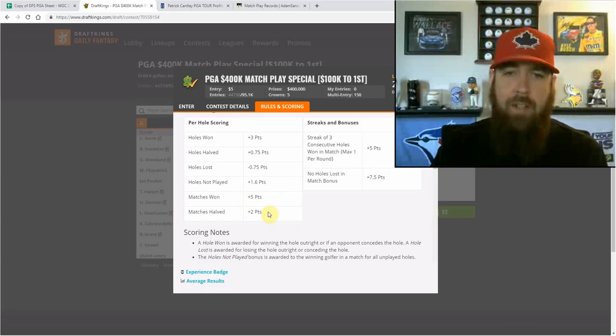If you win the match, you get five points. If you halve the match, you get two points — that can only happen in the group stages Wednesday, Thursday, and Friday. After that they would play extra holes, and that scoring counts to your score when we get into the round of 16 and beyond.